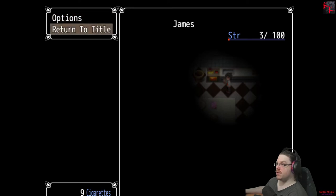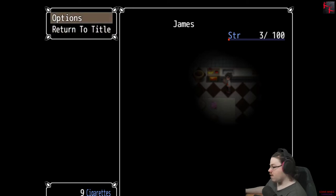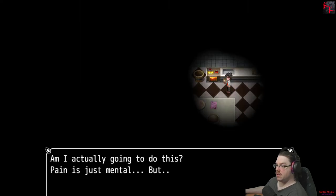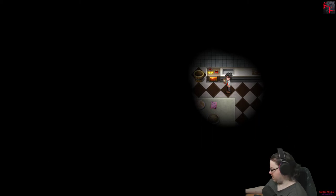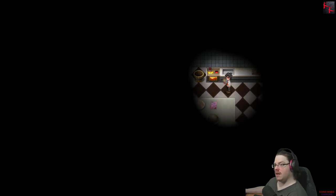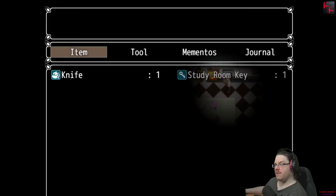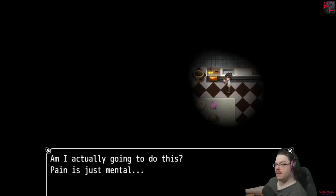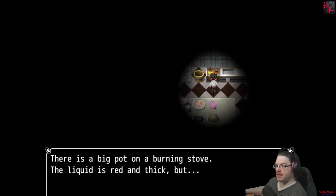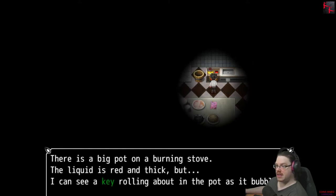What can I do with a knife? I can see a key rolling around in the pot. Something around here I can use — grab the key. Okay, pot — that's not going to work. Maybe there's something around here I can use.